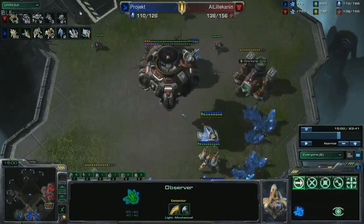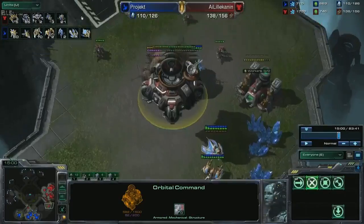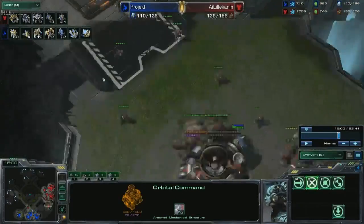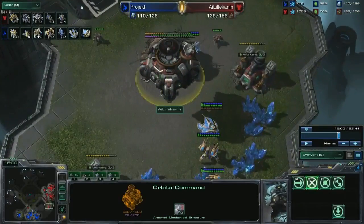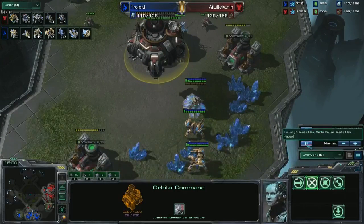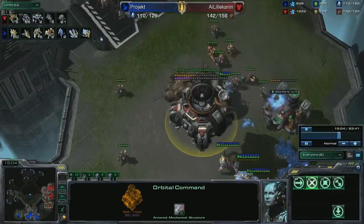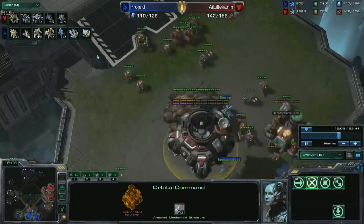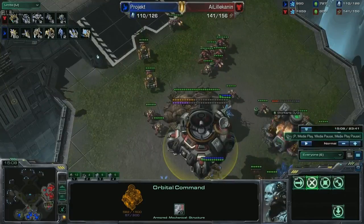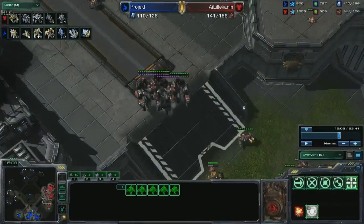My plan, in order to break out, was an Immortal drop. I've got two Immortals. He ran his SCVs, and I was shelling his Orbital Command. The Immortals are doing some damage. His primary response is a little bit of Battle Hellions, about five Widow Mines, and two Thors.